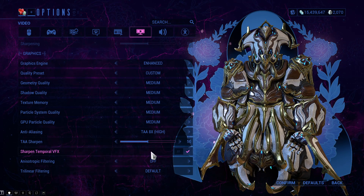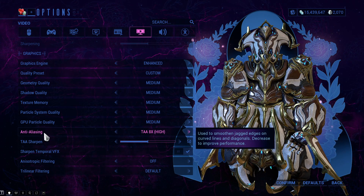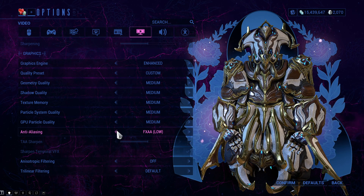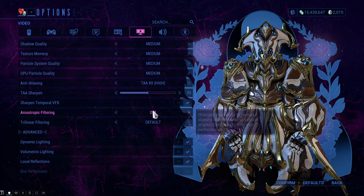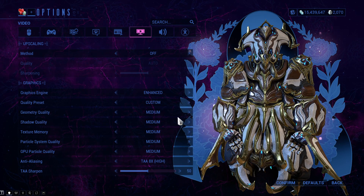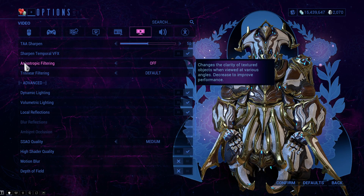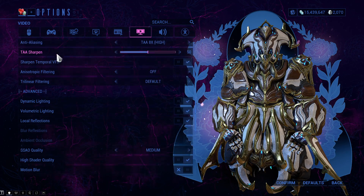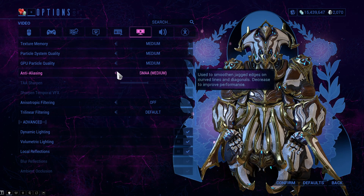Enhanced Engine is definitely a must for me and most people with a decent PC. I always choose Medium settings and keep TAA at High for anti-aliasing — if you're having fps issues, lower it to FXAA or disable it fully. I don't put everything to High because my PC can't always handle it, and new graphics updates sometimes cause issues. Anisotropic filtering off, trilinear filter, saturation on default, and sharpen with temporal effects can also be adjusted.